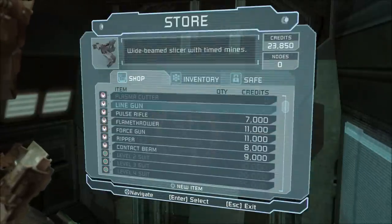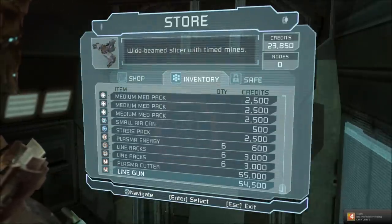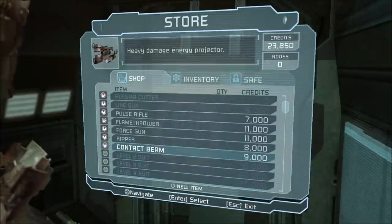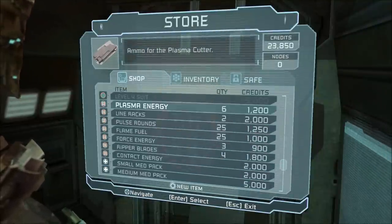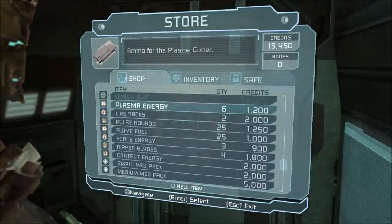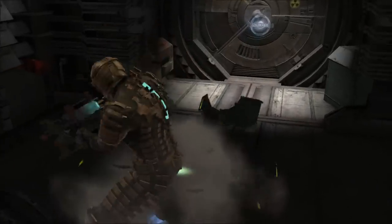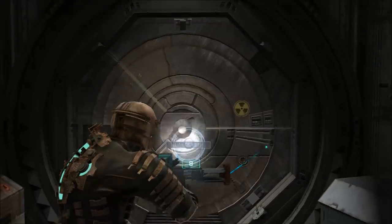I do have some money. I have a few line racks and a little bit of plasma energy. Thank you for downloading Left 4 Dead 2 while I'm playing a game — thanks Steam, I told you to pause that. Let's get a couple of these plasma energies and like six of those — that should do for now. Now we are ready to move on, hopefully. Stomping this, getting more line racks, always appreciated even though I just bought a whole shit ton.